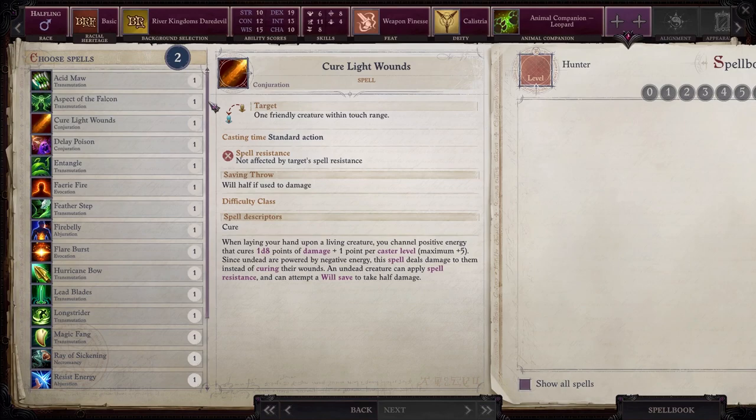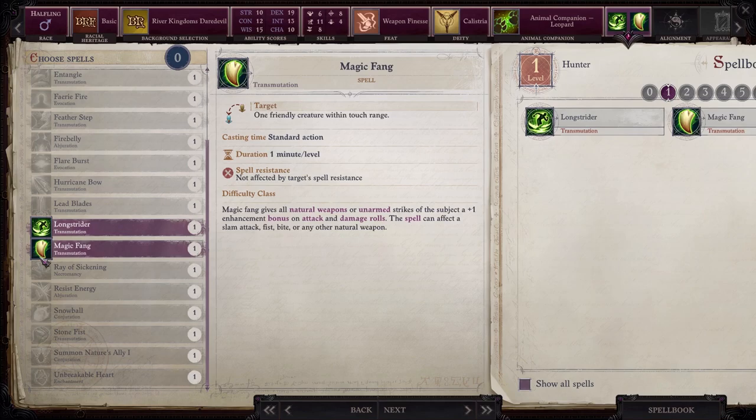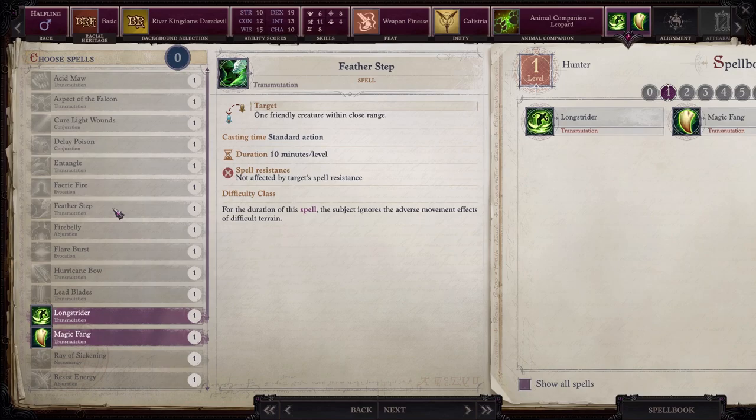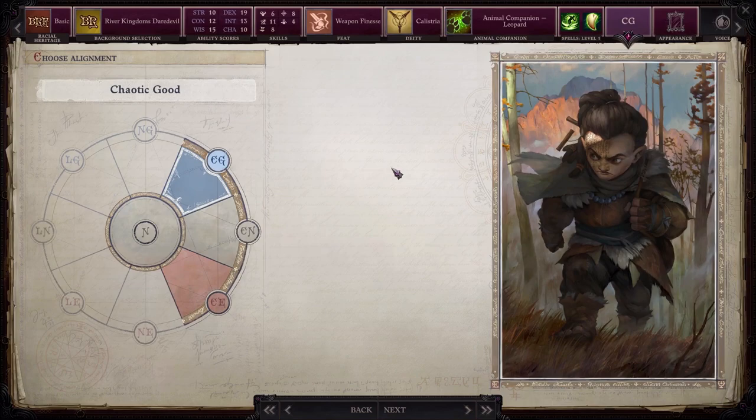For spells, nothing too fancy — just an assortment of useful buffs. Short-term Longstrider will help offset our halfling speed, but will become much less useful once we can start riding everywhere. Beyond that, I'm hoping to have Greater Enduring Spells by the time we hit about level 10 or 11, so we can cast a variety of useful buffs with 24-hour durations and one-and-done them at the beginning of extended dungeon crawls. Given that we're leaning into a caster-heavy party this time out, I'm likely to slap Greater Enduring Spells on at least three characters — being able to cast spells like Crusader's Edge or Greater Heroism with 24-hour durations is incredible.